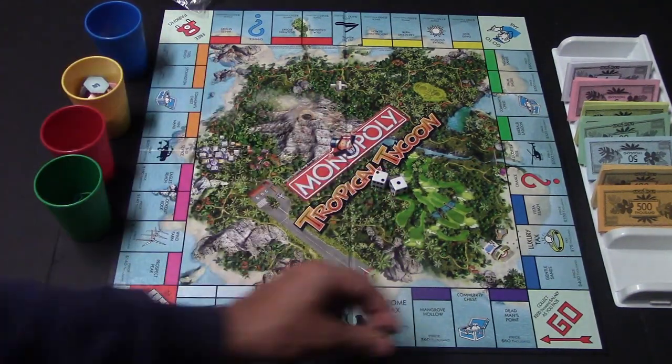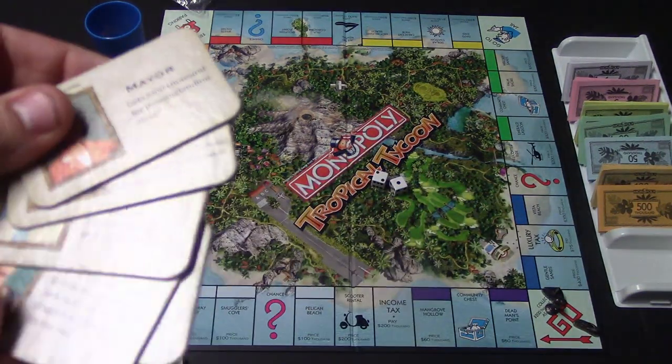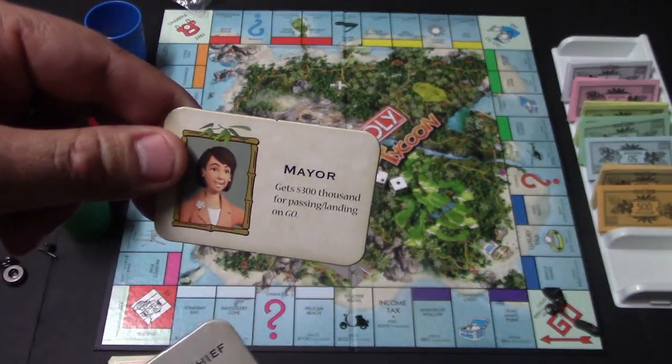You'll simply choose one and put it here on the go space. On top of that, you're going to get to choose a job, and there are five different jobs you can choose from. The mayor has special abilities — she'll get $300,000 for passing or landing on go.